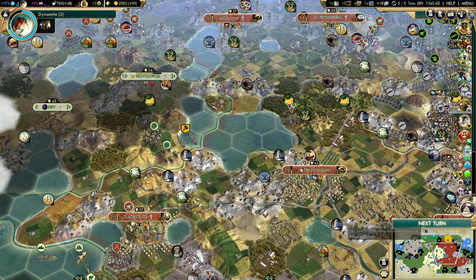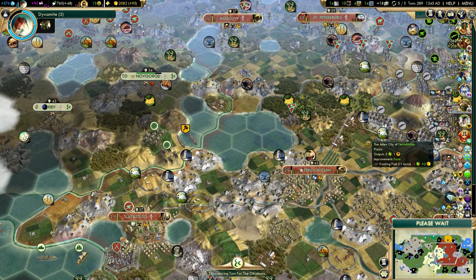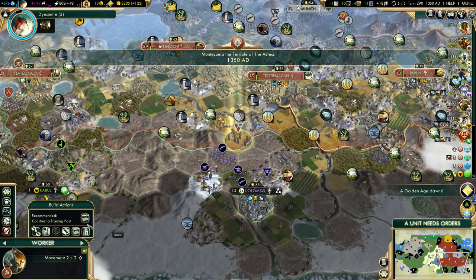We have 2000 gold, but three more turns for dynamite. I might buy a hydro plant in some low production city. We do have a lot of aluminum, so we can get hydro plants everywhere in any city that has tiles that will benefit from it.